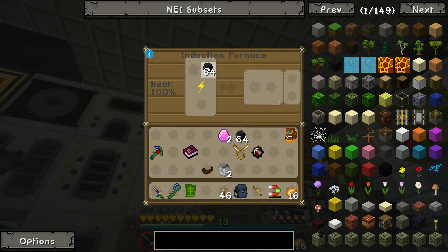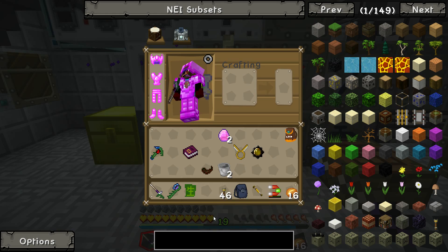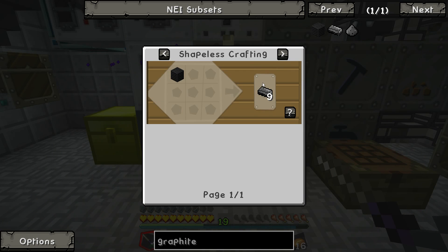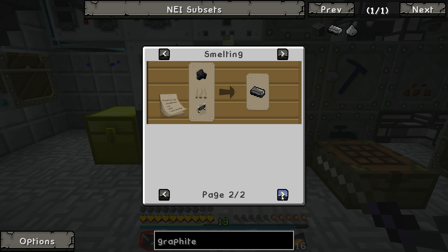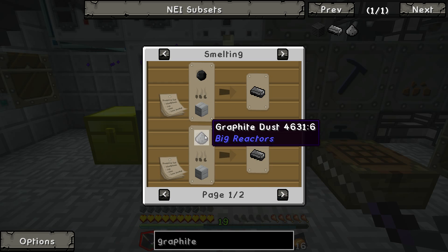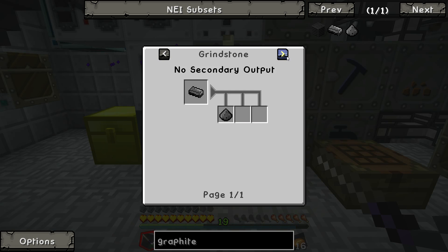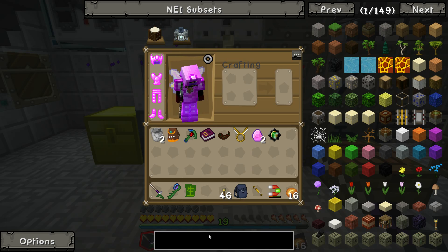Let's cook these up — that's how you get graphite bars. I think that's the best way. Graphite dust is only made from... okay, so that is the best way.